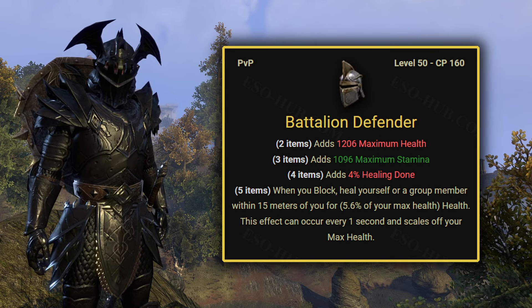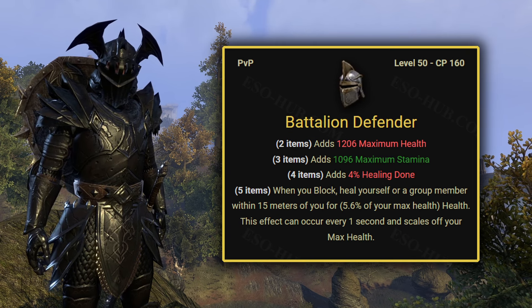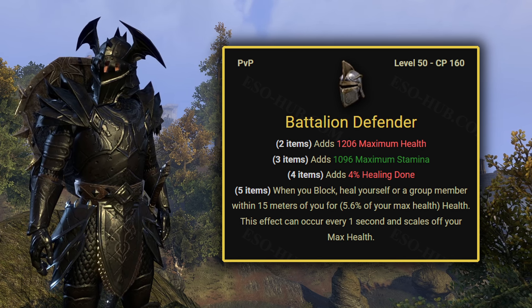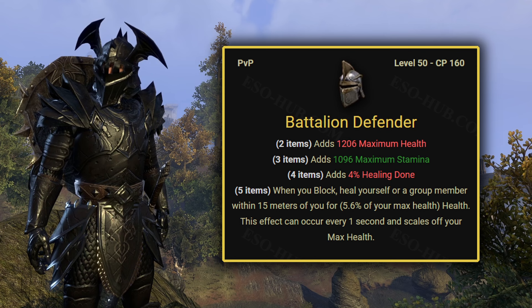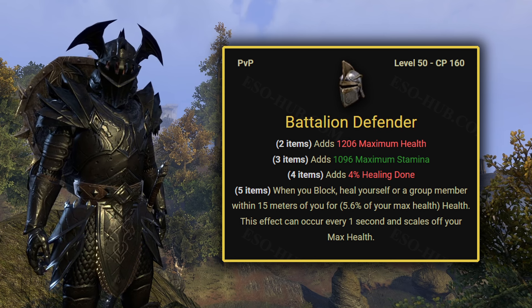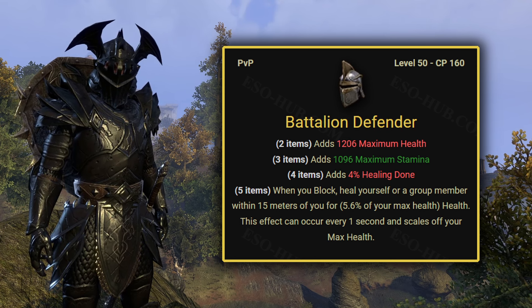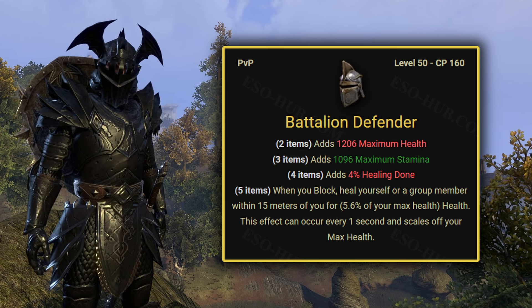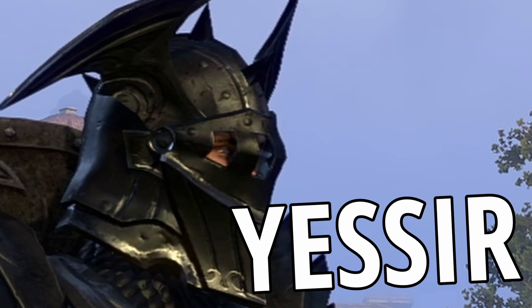But with Battalion Defender, I don't know where to start because I don't know why anyone would think this set is good. 5.6% max HP heal for one person in your group every time you block with a 1 second cooldown? You wanna completely wreck your stamina sustain for the tiniest heal in the game that isn't even guaranteed to go on the correct target? Yes, sir!